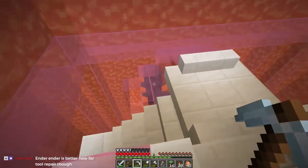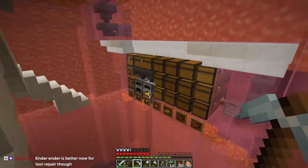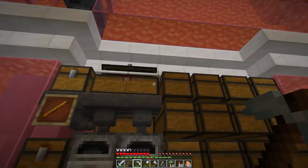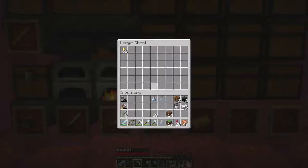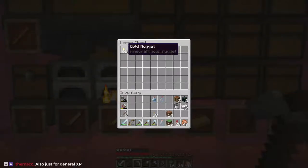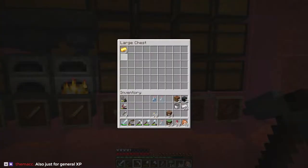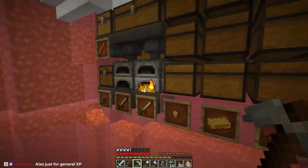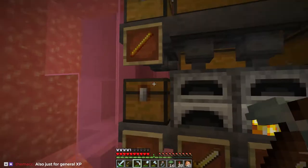We go down here and we should see - this is smelting. It had smelted probably a couple of swords that were in there. This was at 25 before, this was at 1. So there's another gold thing there, and obviously there would have been a ton of zombie flesh that came through.